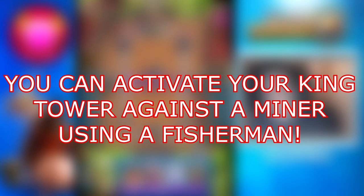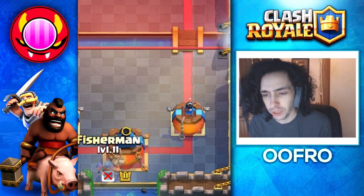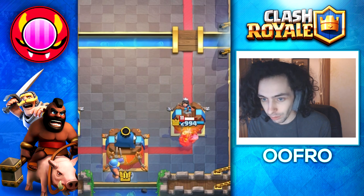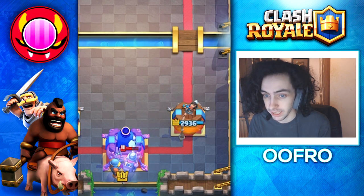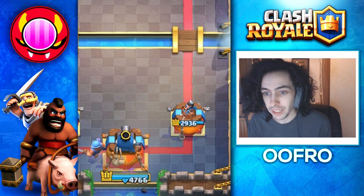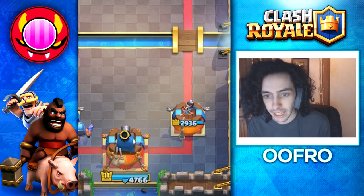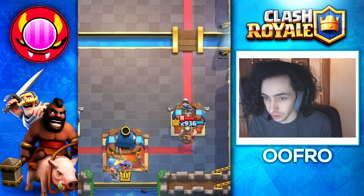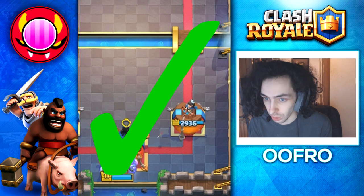The next myth: you can activate your king tower against a miner using a fisherman. Being a royal giant player, I know this myth is confirmed. If they play a miner at the back of your tower, you can place your fisherman in a specific spot and he will activate your king tower — the fisherman pulls in the miner and he actually hits the king tower instead of the fisherman. It only works for this one placement, but it's still awesome to know. This myth is confirmed.